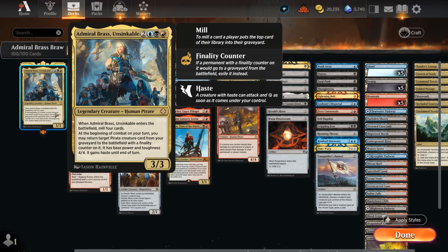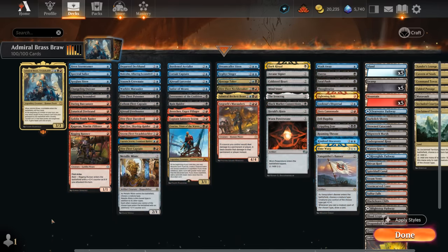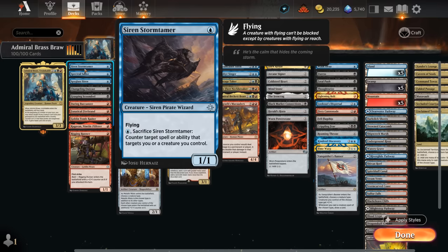The rest of our deck is basically all pirates — that's the main section you can see at the start of our curve — and then we've got some mana acceleration to try and play Admiral Brass ahead of schedule, and a miscellaneous section which has more synergy with pirates and some very efficient interactive cards. Let's start with the pirate section, where at one mana we've got Siren Stormtamer.